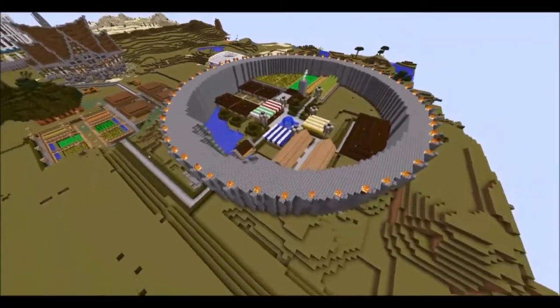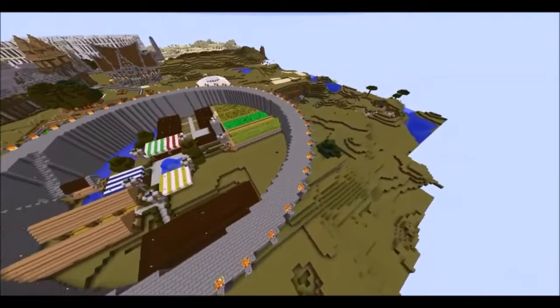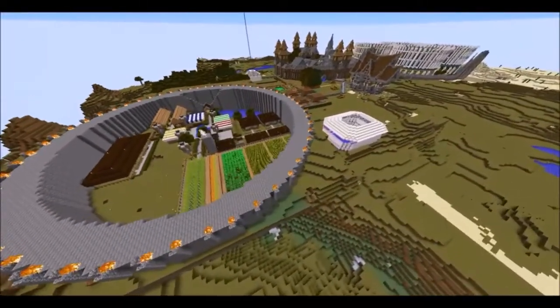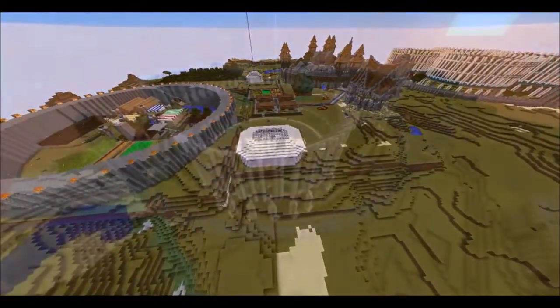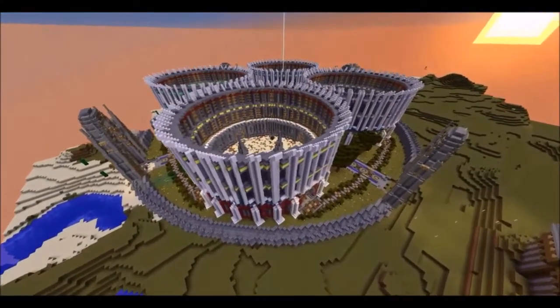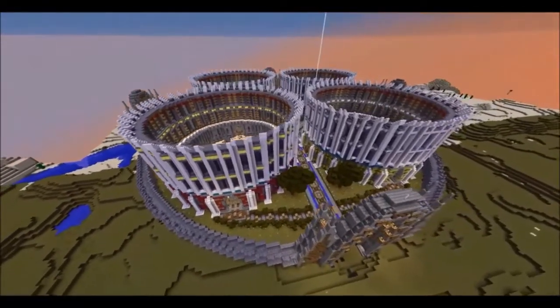You see that white building next to town hall, next to the farm — the one being zoomed in on — that's just a little house with a pool in it. And if you've seen the other one, that was the quartz house.